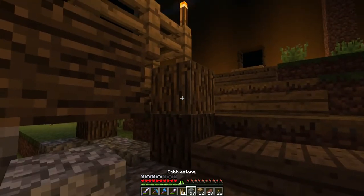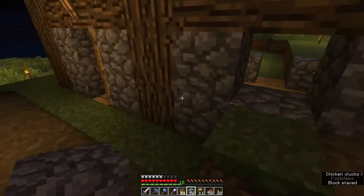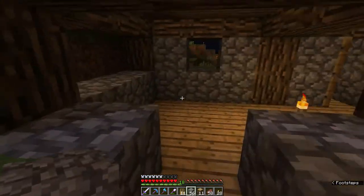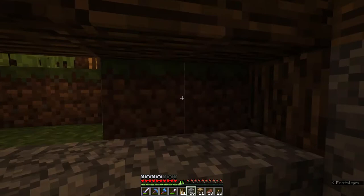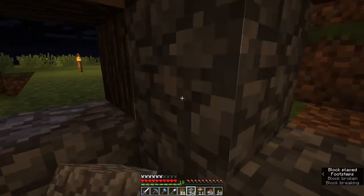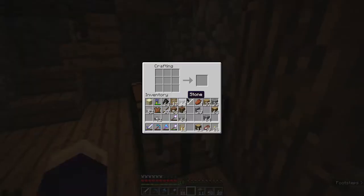Now to finish this off, which I intended to do since last week. Put that down, cobblestone - I really ran out of cobblestone. We can open this up, put this up, and then fences. It's sticks in the center and then wood on the side. Alright yes, okay.